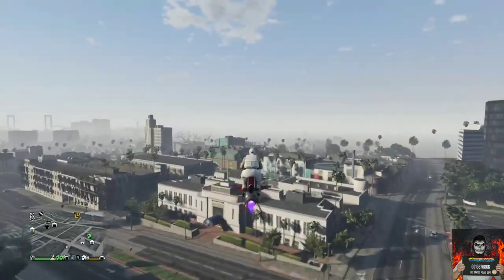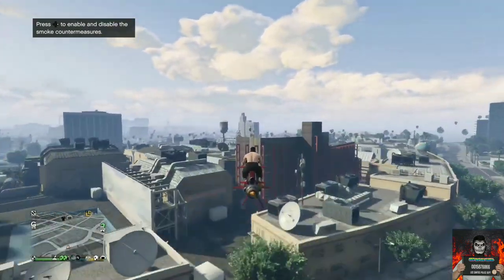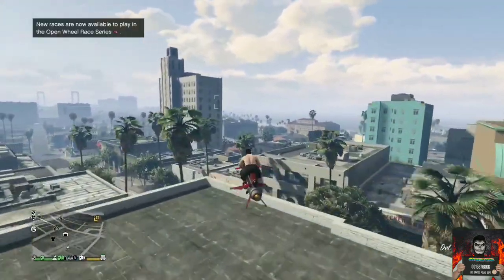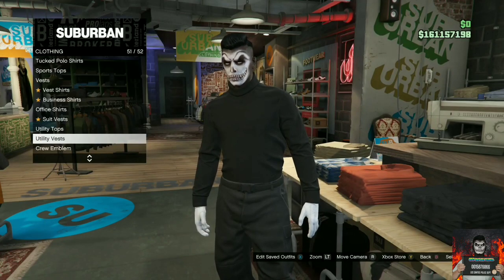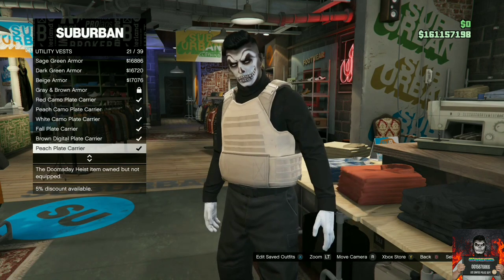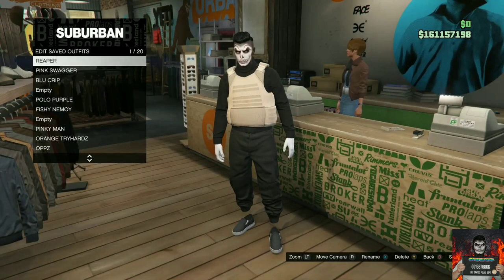Make sure you have the outfit you want the belt on. With your saved outfit, make your way over to any clothing zone on the map — it doesn't matter which one you go to, it will still work. The only requirement for this glitch is that your outfit must have space for a utility vest. With your saved outfit, go to the top section, go over to utility vest, and purchase the peach plate carrier.